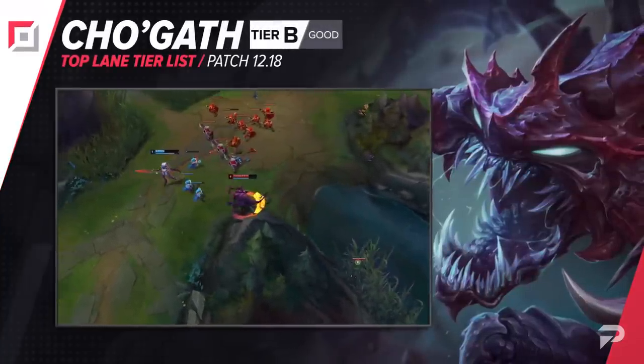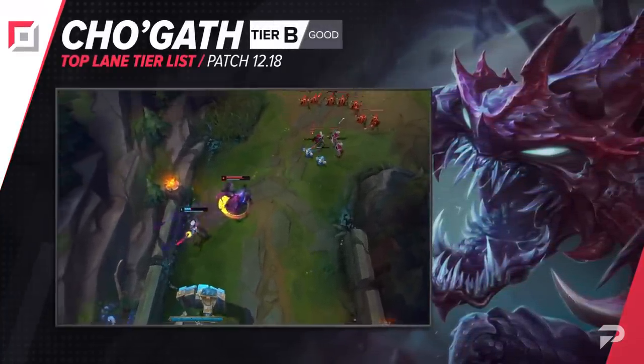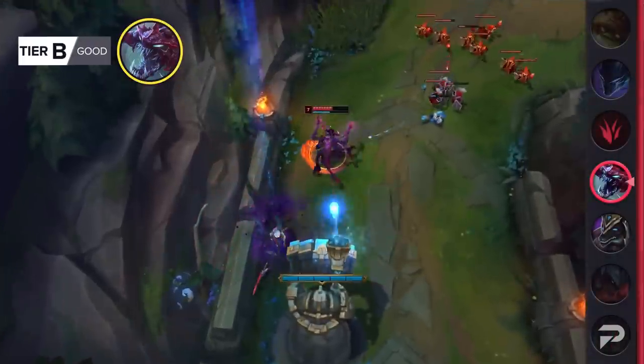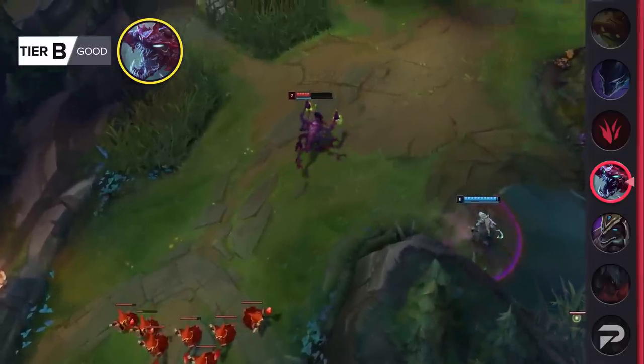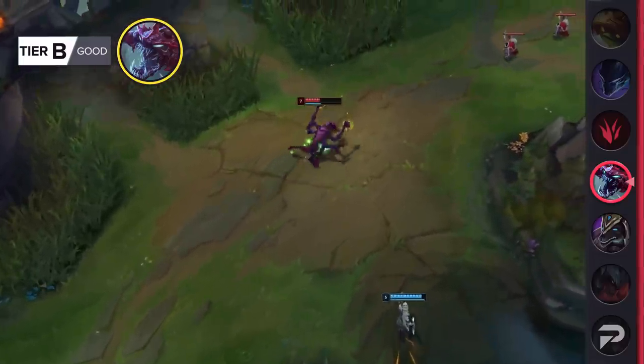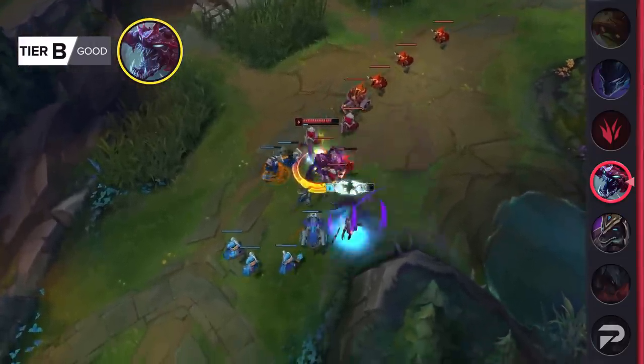Togath moves down to the B tier. His impact on most games is pretty average. He can be really, really beefy, especially for a frontliner, but since his CC is pretty unreliable, he just ends up being kited to death pretty easily by most comps. Since most of the meta top laners are pretty strong against high health pool foes, he ends up being outscaled by most opponents in a side lane as well.